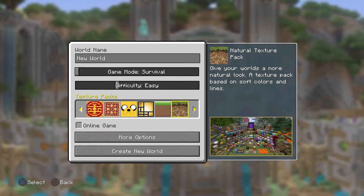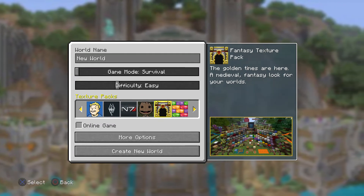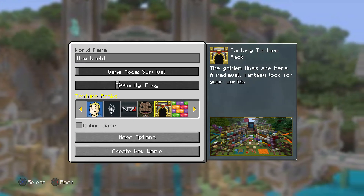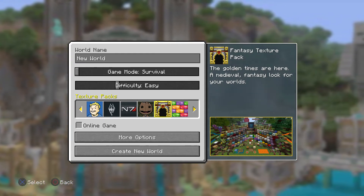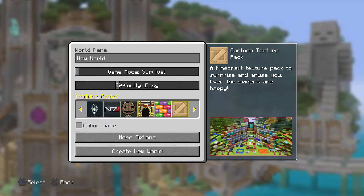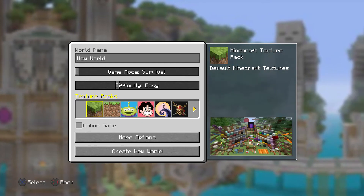I do like the natural one — that one's closer to a true Minecraft experience — but I really like this fantasy retexture because it makes the weapons look different. The gold sword looks different from the iron sword, looks different from the diamond sword. It makes everything look distinct.